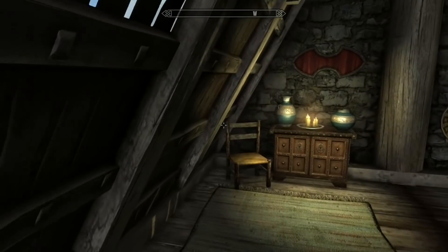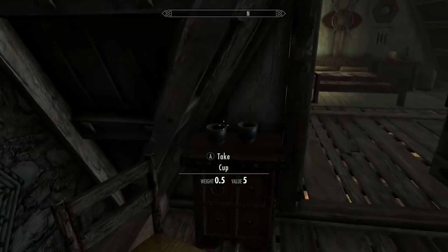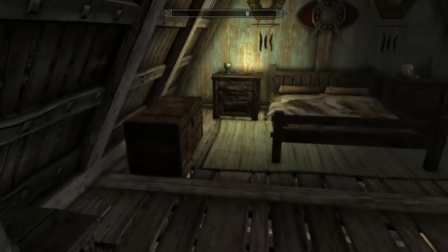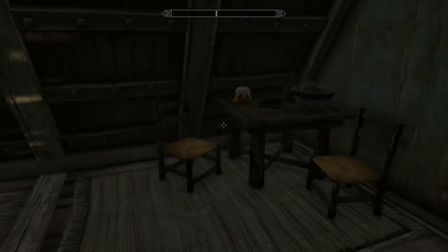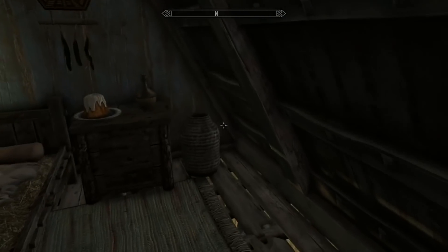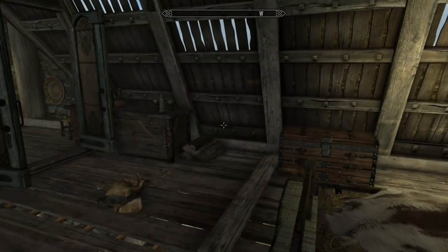It has two floors, same as Honeyside, except Breezehome doesn't have a cellar. The first floor contains your dining room and the choice of either an alchemy room or children's bedroom. The second floor consists of a bedroom for your housecarl and a main bedroom for you to sleep in, with a common area in between the two rooms. Overall Breezehome is the most basic house on the list and you can never go wrong with acquiring it.